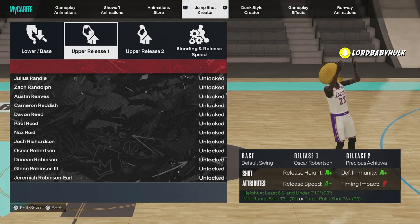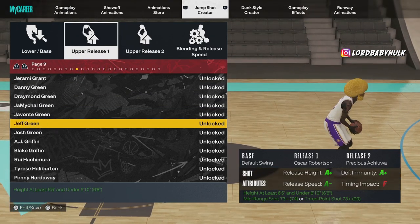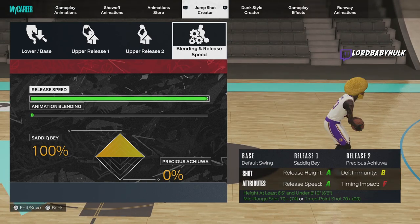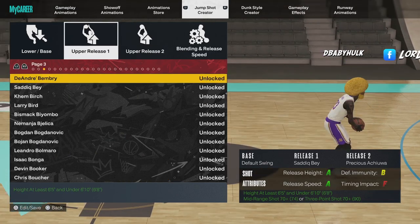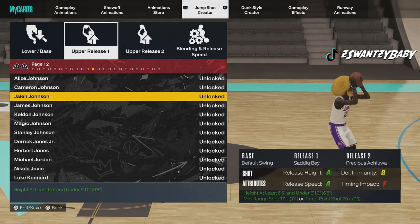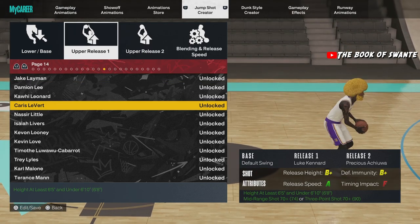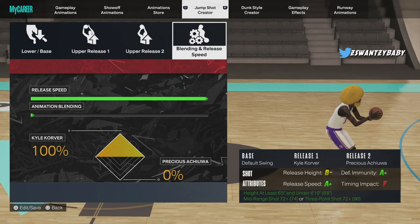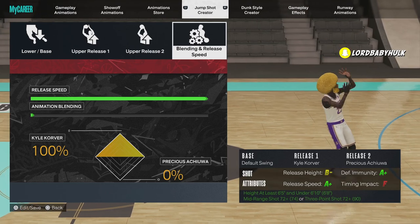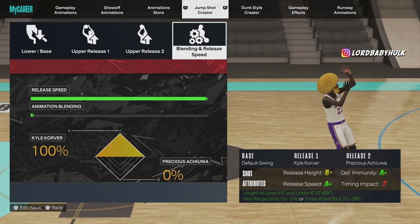Oscar Robinson can't even take it to an A+. This is the most popular release. Now we switch to Bey — you can see the speed difference — and you get an A, still can't take it to an A+. Then we put on that other release — stupid fast — even Luke can't take it to an A+, but when I put on that release I was just telling y'all about, boom — A+. Testing in 2K Lab. I made the jump shot faster.